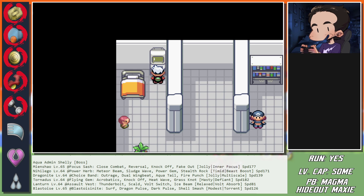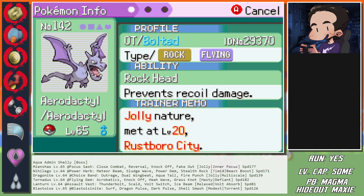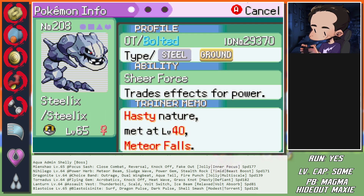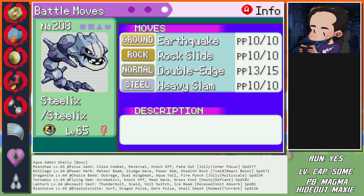There is a plan. Aerodactyl against Mienshao - that's the easiest one: dual Wing Beat twice and we're done. That's going to bait Nihilego into doing Meteor Beam, which I keep thinking is a Steel move - it's not, it's a Rock move. Steelix is still the best here because we hyper-resist Rock even though our Special Defense isn't great, and one Earthquake gets the kill no problem.